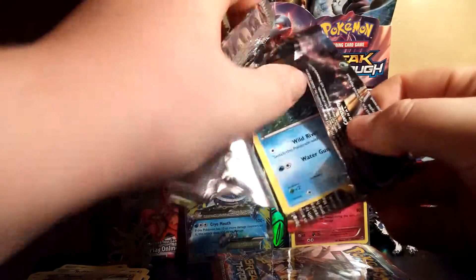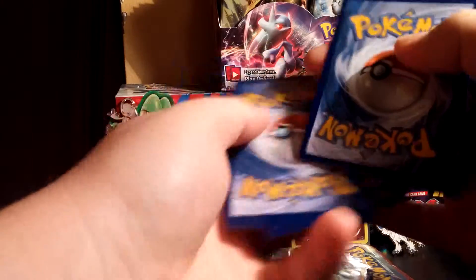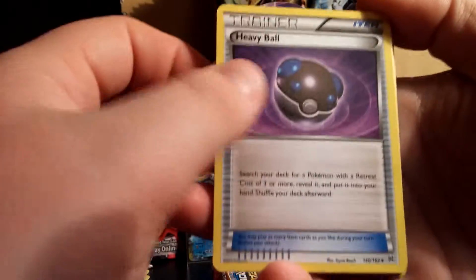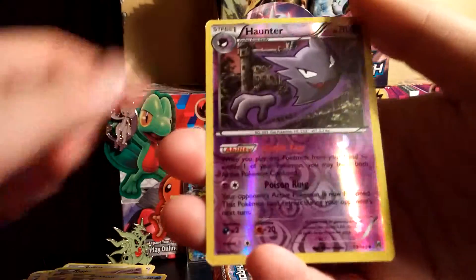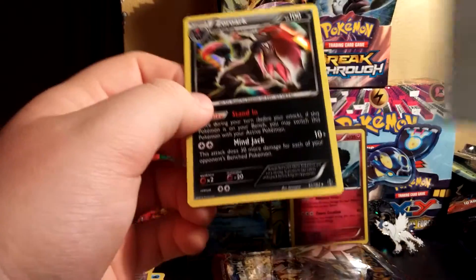Now we got a Mewtwo Y pack. I didn't butcher these packs opening them. Let me feel around back there — see if we got something good. I do not want to get the Chesnaught BREAK out of this box, hopefully I do not. We got a Heavy Ball, Swoobat, Burning Energy, Remoraid, Axew, Woobat, Goldeen, Teddiursa, Haunter Reverse, and a Zoroark Hollow. Awesome! Guys, I cannot complain with the pulls I've had so far.